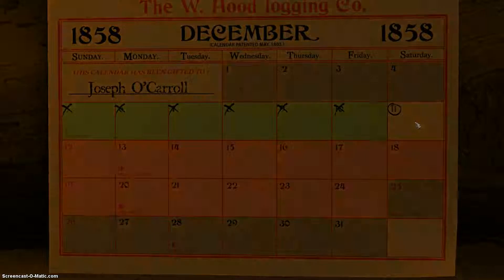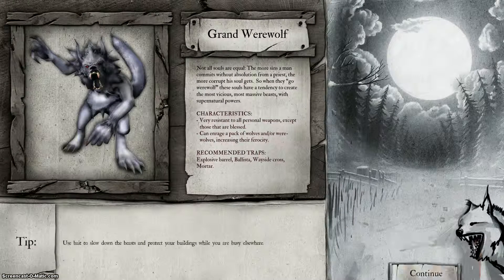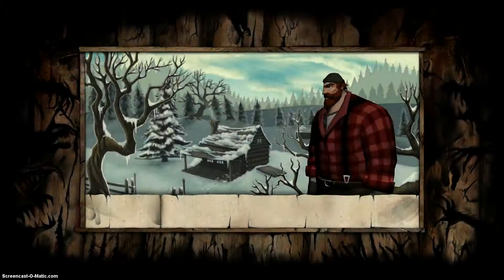Hey everybody, this is chapter 7, December 11th. They introduced the Grand Werewolf. There is also a small child in the woods that you have to kill all the enemies before her timer clicks through. So we're going to skip all the terrible voice acting and go straight to the gameplay.